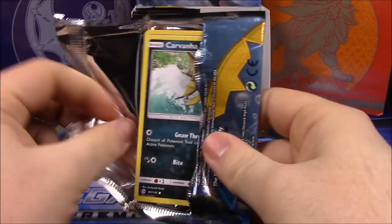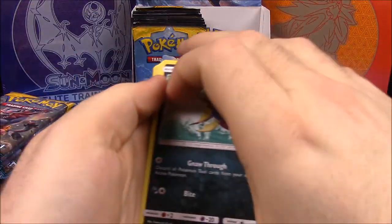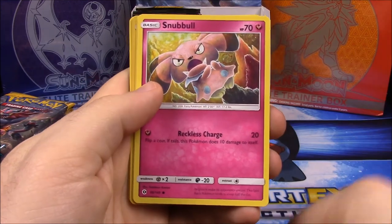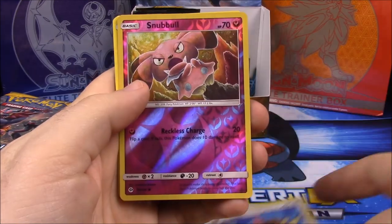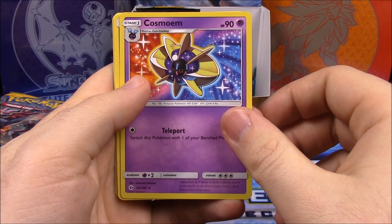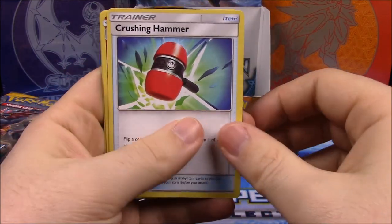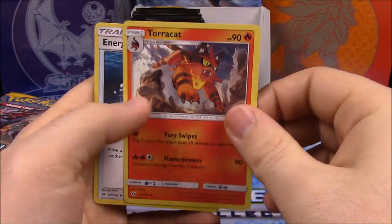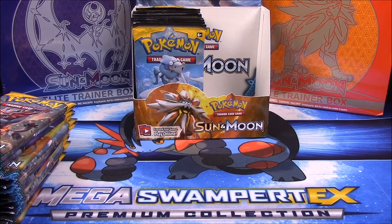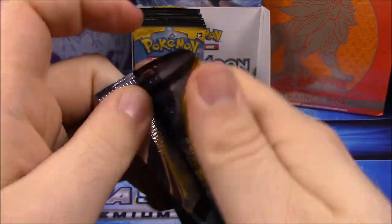So the average is four GX's in a box — you could get more or less, you just never know. We have Carvanha, Pikipek, Sandile, Snubbull, Ferro, a reverse Snubbull, a Cosmoem — I don't know — Psychic Energy, Crushing Hammer, a Torracat which is another starter form, and an Energy Switch trainer.